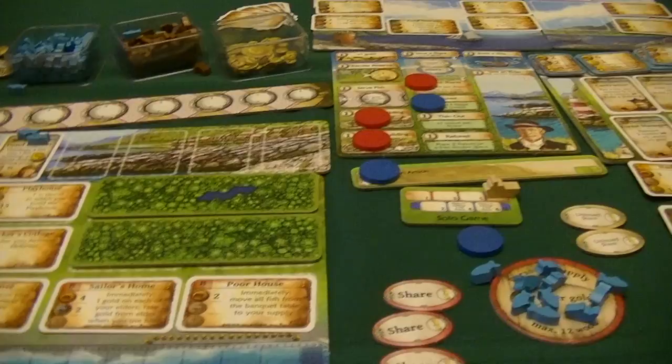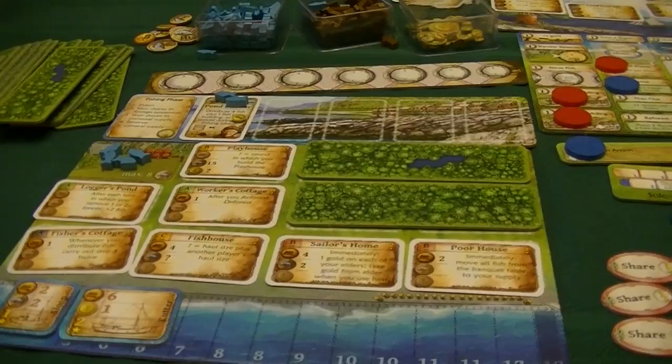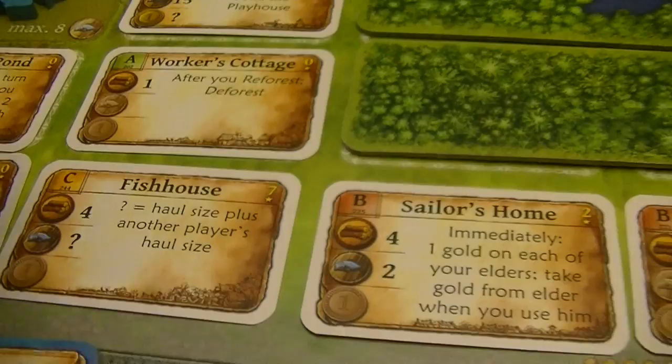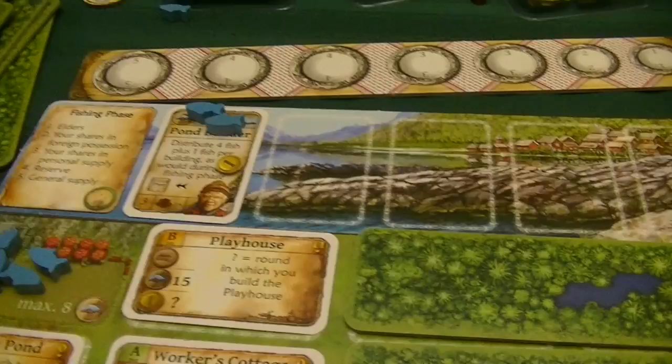Hopefully you can forgive the camera movement, but this gives you a chance to see what the game looks like. Hopefully this gave you an understanding of how Nusfjord plays — the different combos available and different strategies you can pursue. I went heavy on the fish strategy and it paid off, letting me build the Fish House and the Playhouse for a big chunk of points. There are still many cards we never saw that could lead to completely different strategies. I'll have a review video posted soon. Thanks for watching — this was Nusfjord from Uwe Rosenberg. So long, bye-bye.